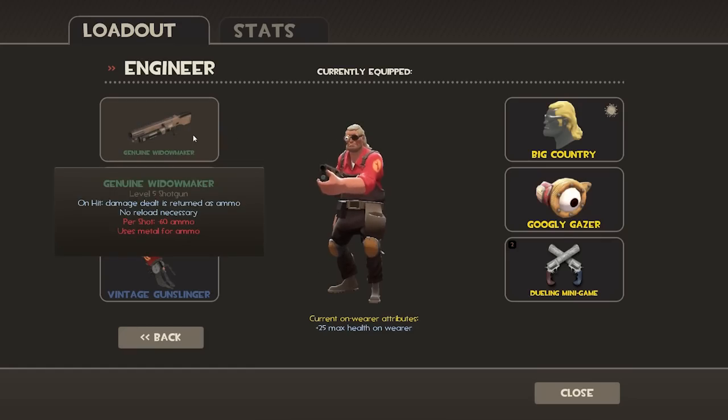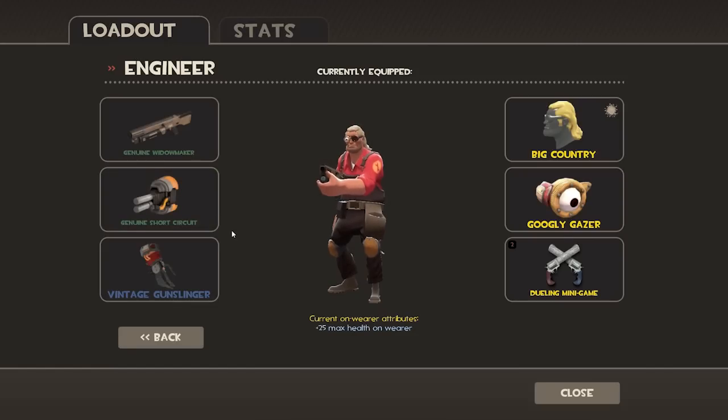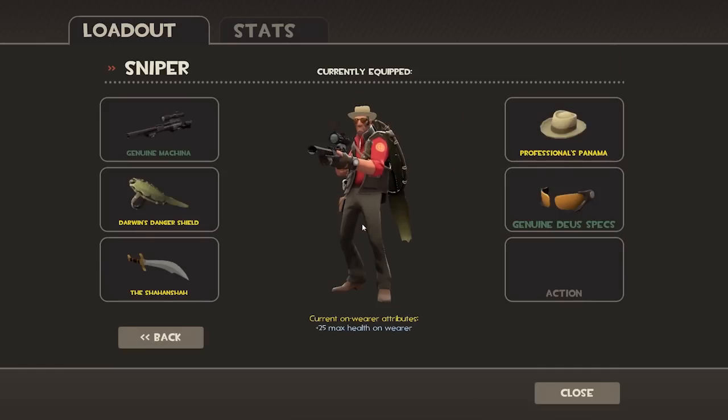Let's start off with the Engineer. The new shotgun is the Widowmaker. On hit, damage dealt is returned as ammo. No reload necessary. Minus 60 ammo per shot and it uses metal for ammo. The new pistol is the Short Circuit. On fire, it generates an electrical field that destroys projectiles and does slight damage to players. No reload necessary, no random crits. Uses metal and it takes 35 ammo. The ammo is the 200 metal you carry — a very strange mechanic.